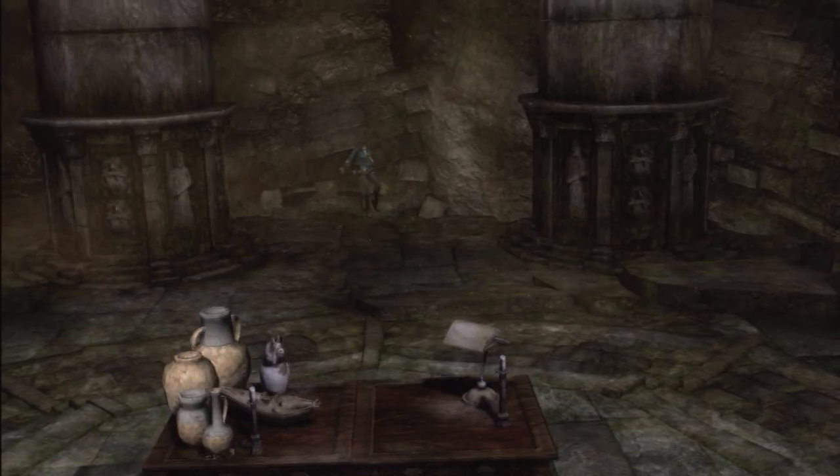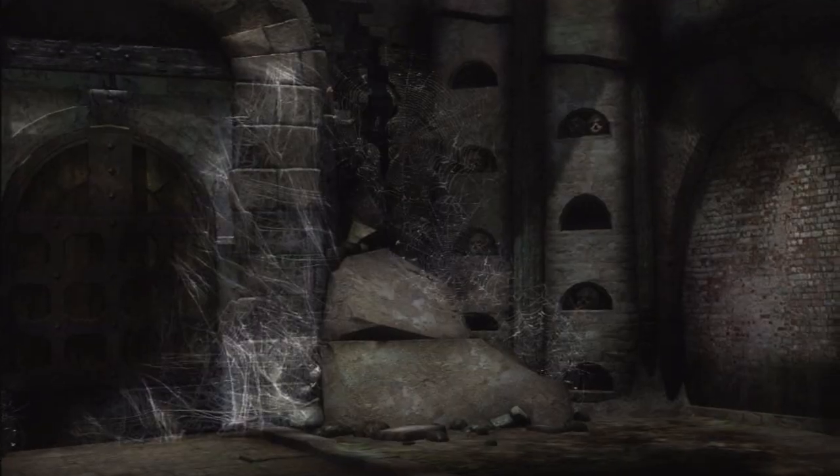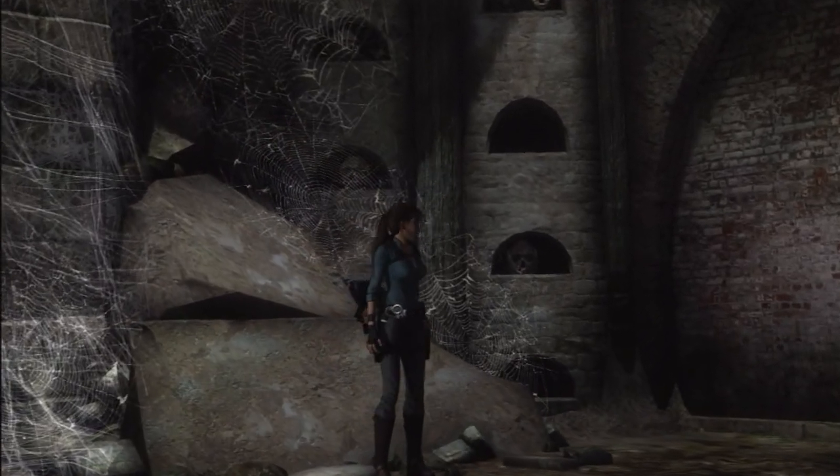The story in Beneath the Ashes starts with Laura finding a document that her father had written about an artifact that he had hidden away. In order to find this artifact, she has to travel back to the remains of Croft Manor and dig even deeper into her father's past.